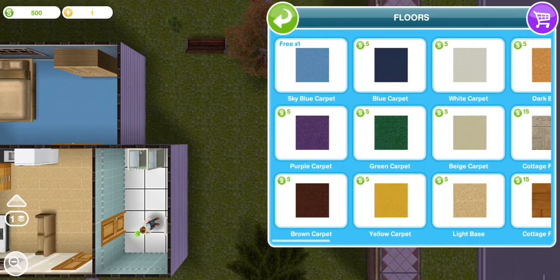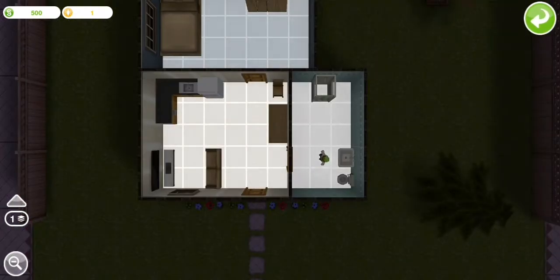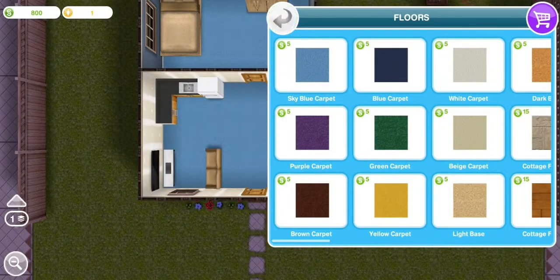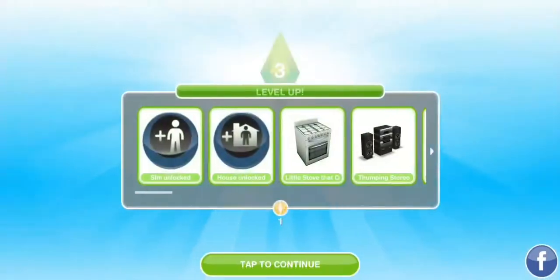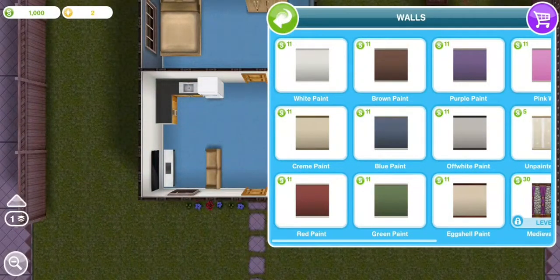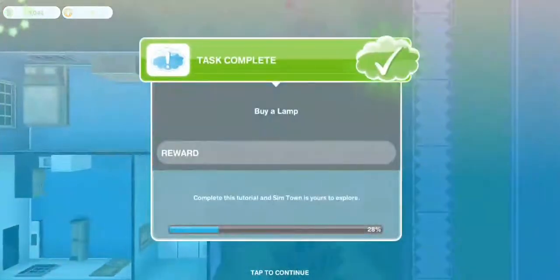Expand a room for free — I could have just expanded any room. Floors. Blue carpet. Nope, I want blue. There we go, that's so pretty. And new wallpaper. Oh, beautiful. Fantastic. That looks so good. Where should I put my desk lamp? It's going there — that's where I've decided.